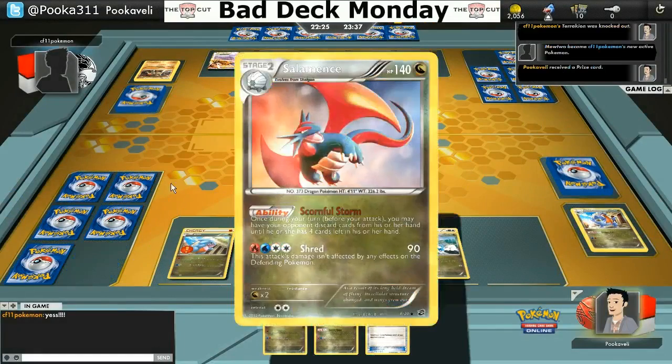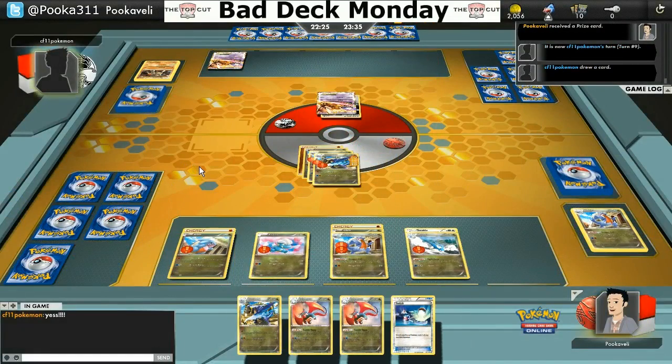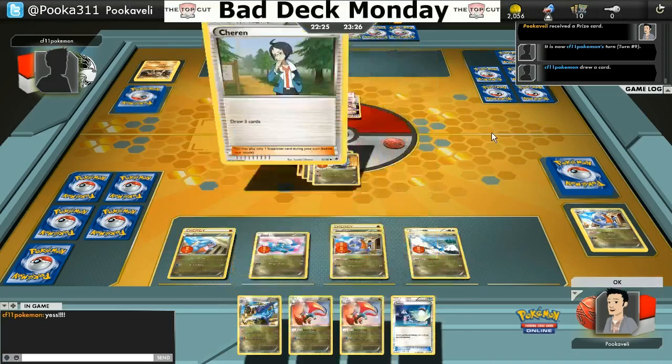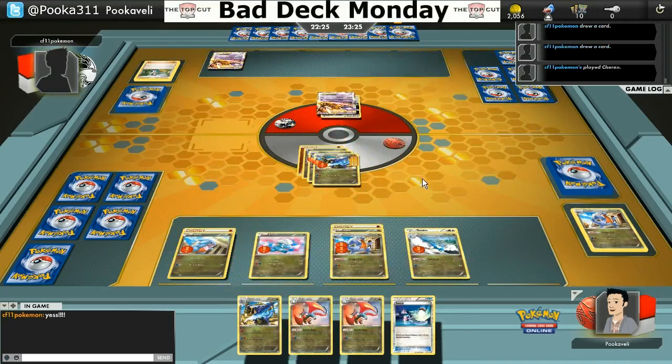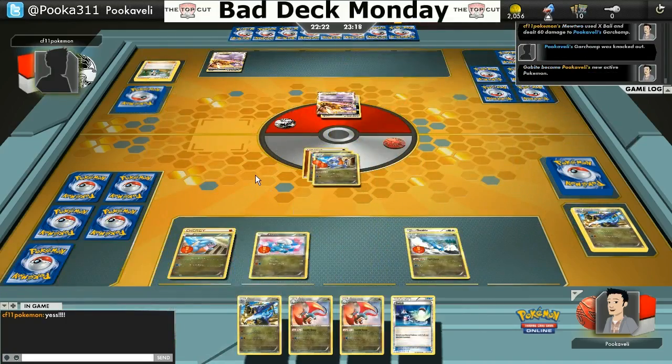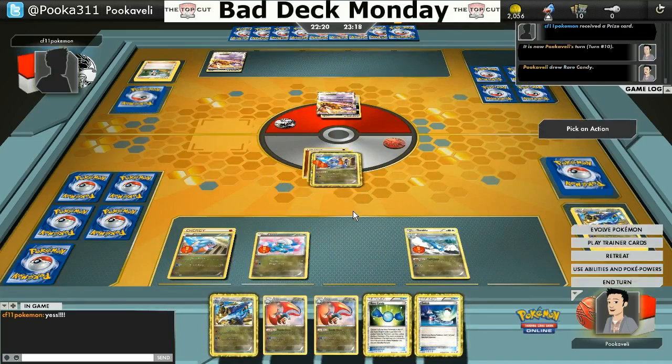We're not in the worst of shapes, but he does have a Mewtwo coming, which could be some trouble. I also had to discard a Super Rod early on. A Super Rod is actually a very important card in this deck because it allows you to shuffle your Gabites — your whole Garchomp line, honestly — back into your deck. You need to be able to cycle through them because Garchomp is honestly your only attacker in this deck. If you run out, you just kind of lose.